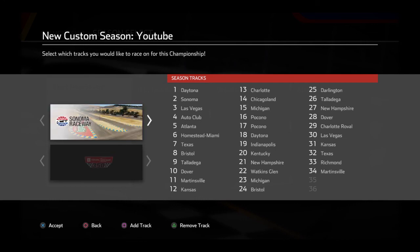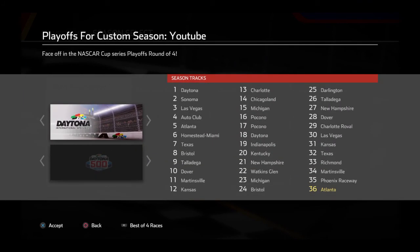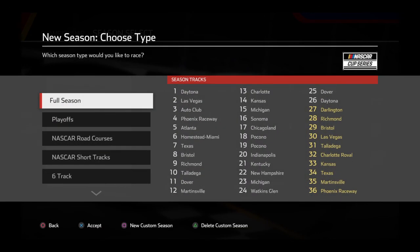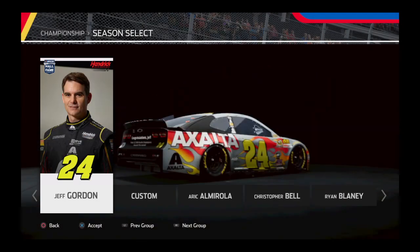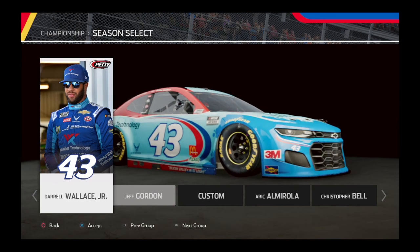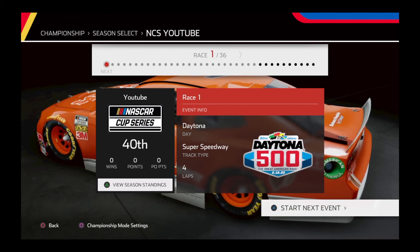Then for that cutoff race we go to Phoenix for the Fan Shield 500. Then for the final race we go to Atlanta. The playoffs are going to be normal. So there you go — there are your ten playoff races and there's your schedule. We're going to accept it — YouTube, right there. Then we select that. I'm going to use my custom car, and there you guys have it. Thank you guys for watching and peace. I'll see you guys — peace, thank you.